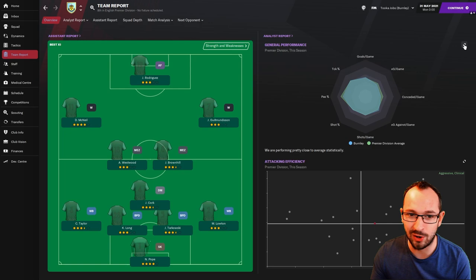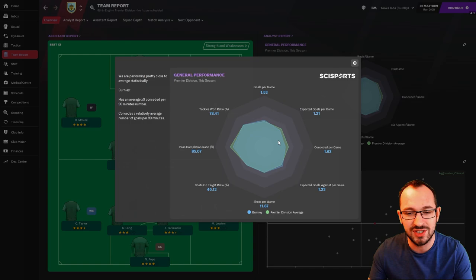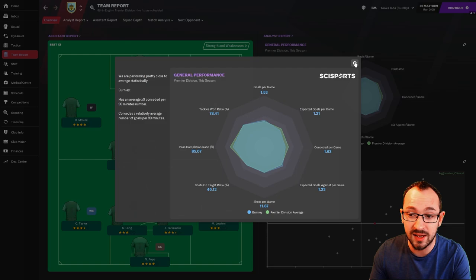Team report: general performance 1.53 expected to score — a little bit higher, on the top end of the averages, but for a NAP tactic probably not ideal. Training, press conferences, the way you play, and your shouts can all make a massive difference. I do these tests and simulations to get an idea of how it might go, but it can always be improved. Just make your own tweaks and make it yours.